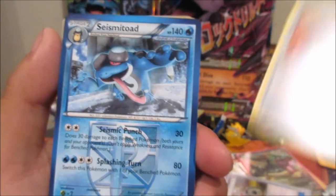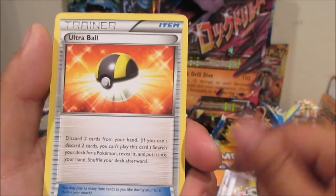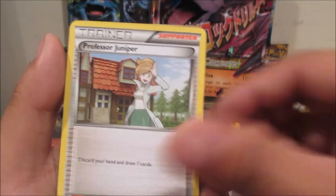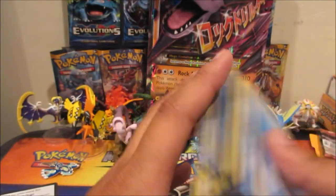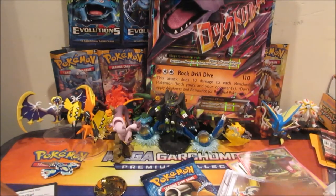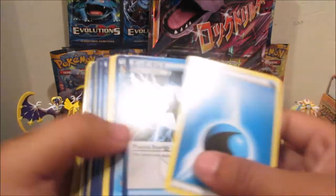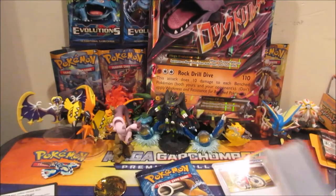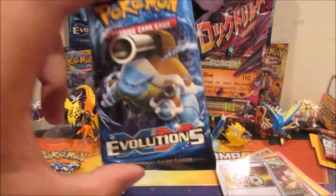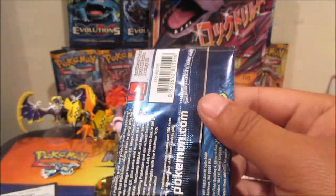Probably not. Lysandre is pretty decent. Cloyster — I think this one was supposed to be holographic from the set too. Muscle Band, Seismitoad, Supporter's Letter, Eevee, Palpitoad, Ultra Ball, Cloyster, Vaporeon, Carracosta. So it looks like we don't get either Articuno. We did get the holographic energies though, so it's pretty decent for a price of fifteen dollars. We still got a pack left, so let's crack into an Evolutions pack.